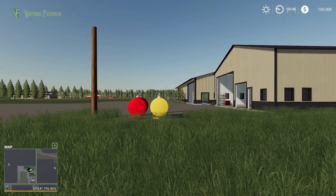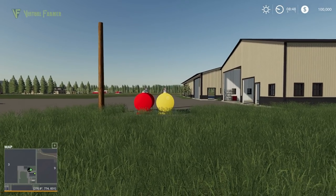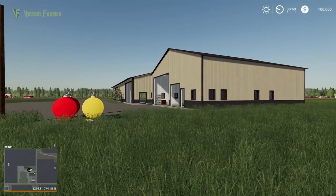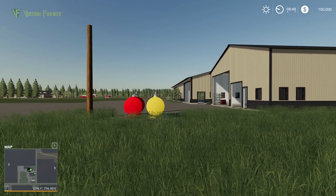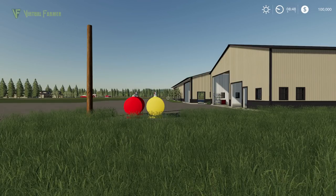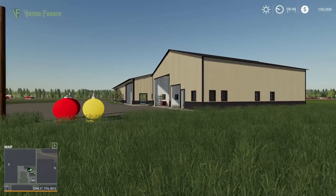Hello and welcome along. Today we are taking a first look at Michigan Farms by B. Taylor Farms on Facebook. A link to the map will be in the description. This is an American map — a pretty big American map. I think it is a standard size 2x2 map. We're going to take a look at this American map.